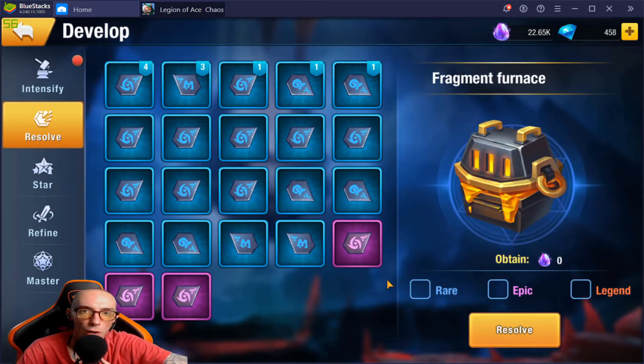If we go over to Resolve — Resolve is how we break down our unwanted soul gems and turn them into soul fragments, the purple soul stuff that we use to intensify other things. So if we've got a bunch of blue stuff we don't want, we click it, put it in this little fragment furnace, and we will get out 100 purple souls. We just hit resolve and there we go, very simple.